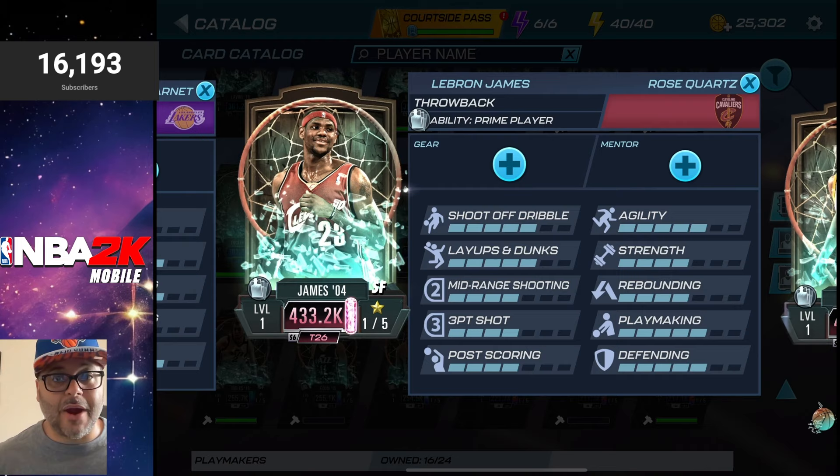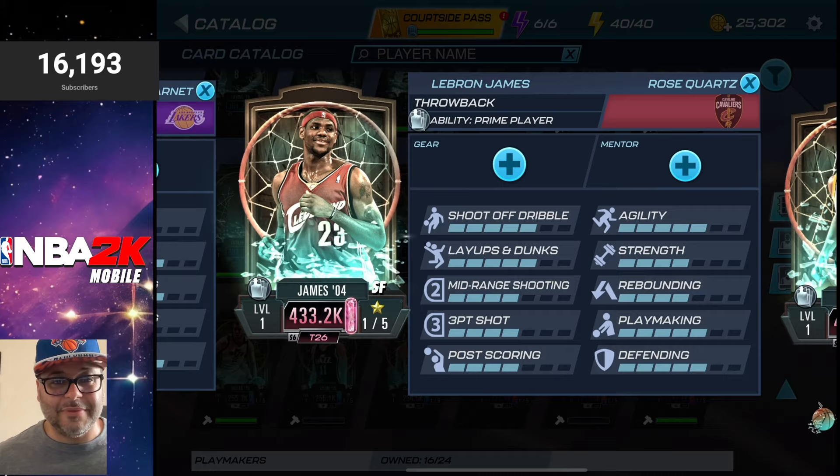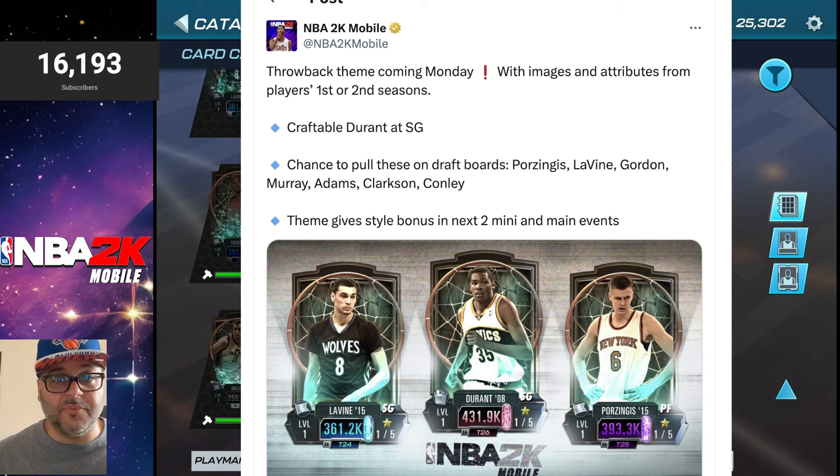Last but not least, we got a brand new Rose Quartz LeBron James, who also has Prime Player — this card is going to be a beast to get. So we got a rookie Kevin Durant and a rookie LeBron James. If there was a rookie Stephen Curry that would have been fire — if you know, you know. There was also an announcement made yesterday that I covered, but I'll go over it in case you didn't catch it.